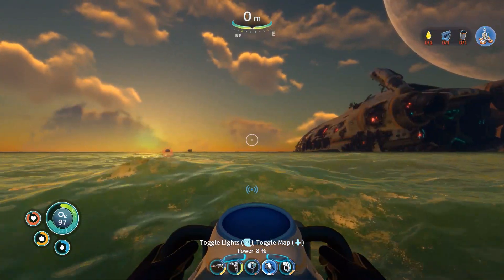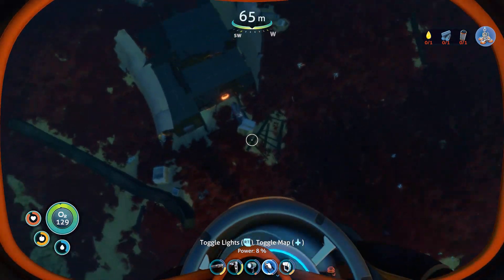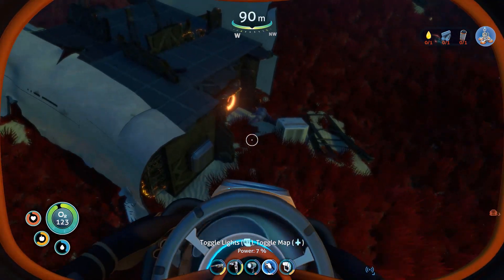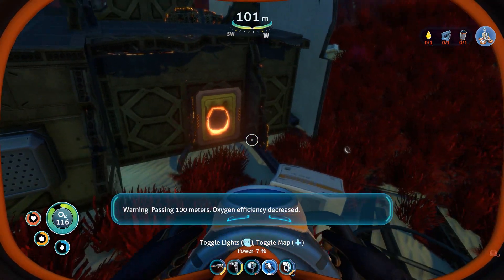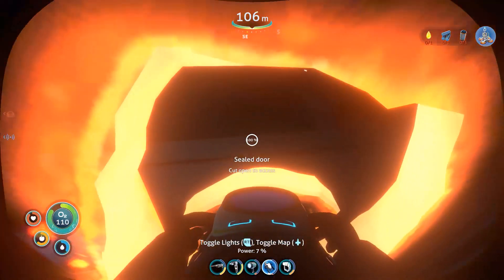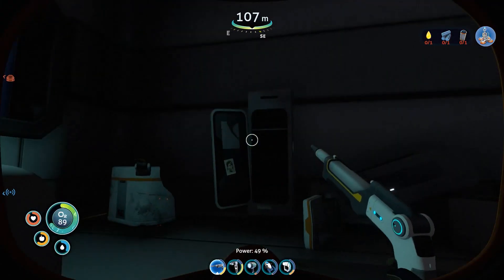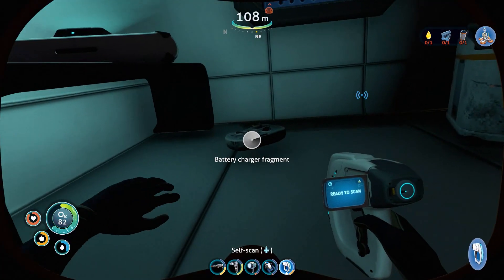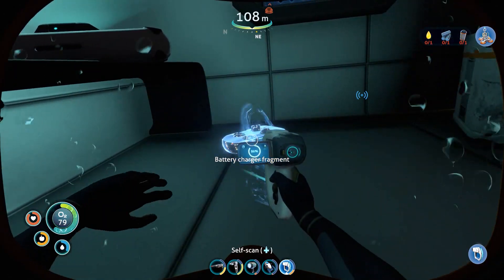Alright let's go. Cool beans, sun's coming up. There's that wee sand shark there - look at them guarding the bloody entrance, look at that git. Where's my propulsion cannon? That's what I need. Oxygen efficiency decreased - here we go, we're good. Oh yes - I don't need to go the other one, this is what I was looking for this whole time.